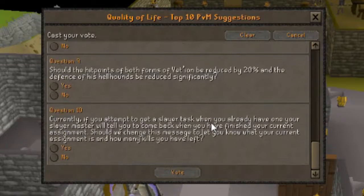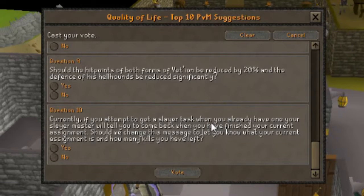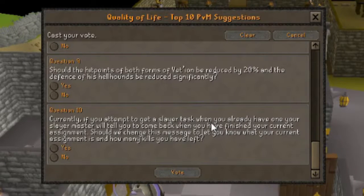Question 9: Should the hit points of both forms of Venenatis be reduced by 20% and the defence of his hellhounds be reduced significantly? This will definitely make Venenatis a much easier boss to kill, which in one way is a great idea. Many people complain he's just too hard and not worth the time. I like the idea of having a hard boss, but when people say it's not worth it and we can't really buff the drops, this would make sense. I'm a little hesitant, but I think I'm going to vote yes.